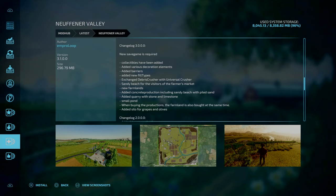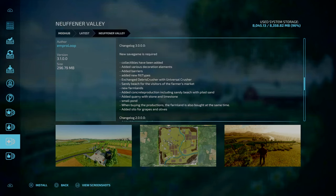Also added are silos for grapes and olives. This map has been having some huge changes since it first came out, and Changelog 3.0 is just a further improvement to New Thriller Valley by MPRO Loop. The download size is now 297MB.